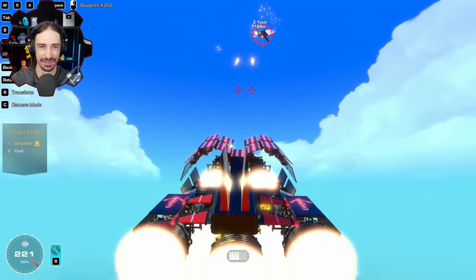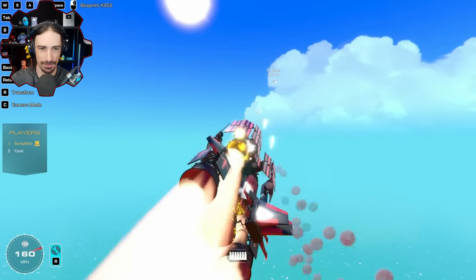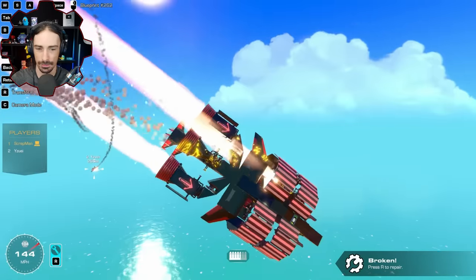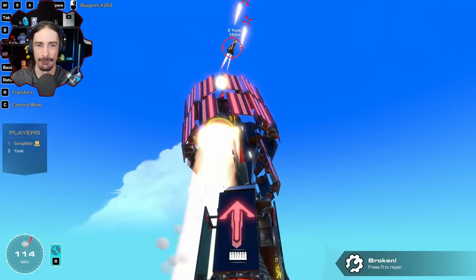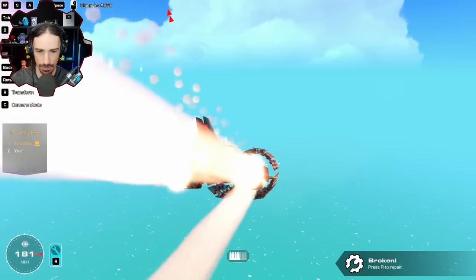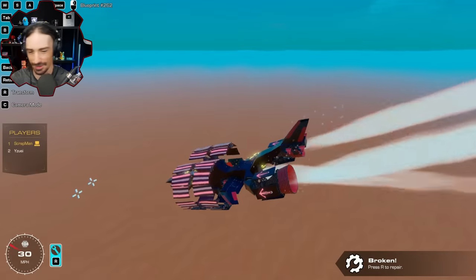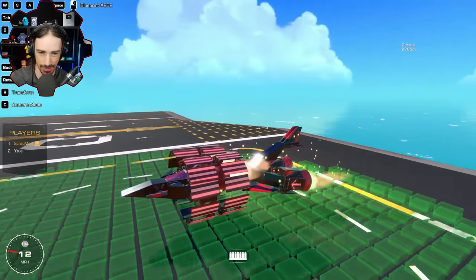It's a very high-speed dogfight — Yuzu keeps accidentally pressing the wrong controls out of habit. One player is damaged all over the place. A thruster gets knocked out, and then the central back thruster is hit too. With two thrusters gone, there's no longer enough pitch control to overcome the tail stabilization. That ends round one.